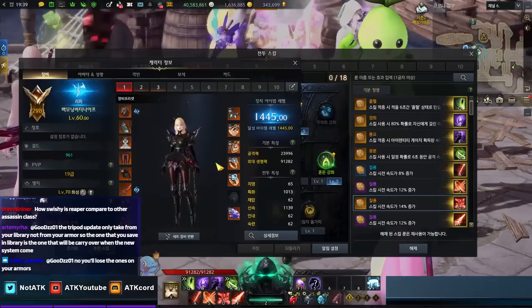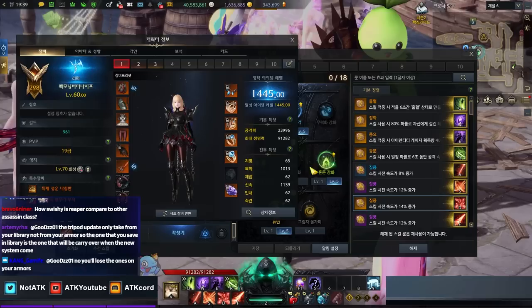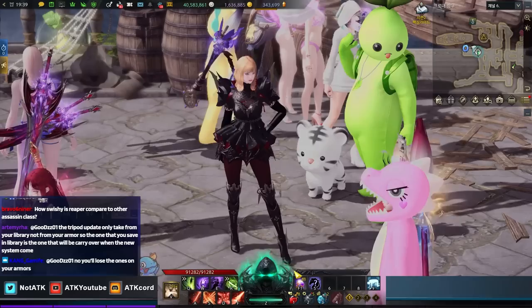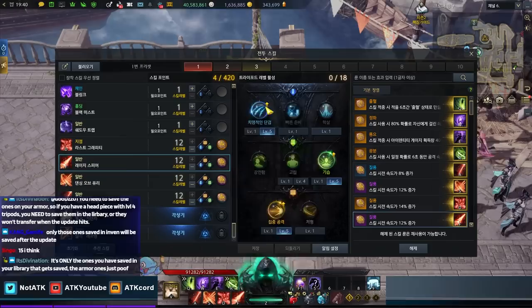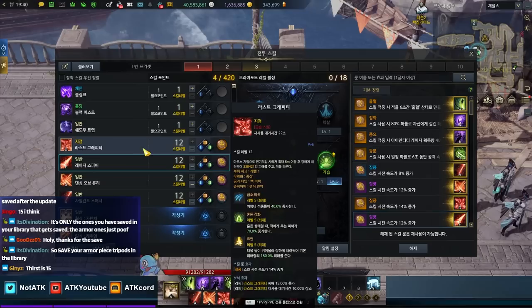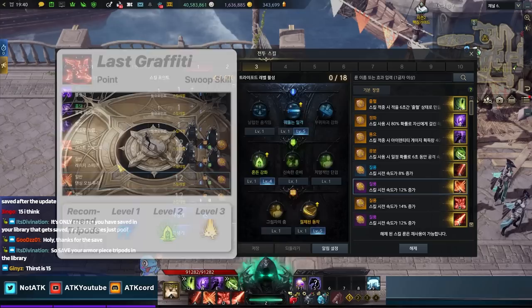If I put it to level 5, it's a 40% increase in crit rate. So for a little rundown on the class — you don't need crit on Reaper. If you level up the tripod, it gives you 40%, and if you transform, it's 10 or 15% — you guys can correct me in the comments. So by default, if you have the tripod up, it's 15 plus 40, so you have 55% crit rate if you level up the tripod. The red skills are the main damage skills — I leveled them up 5, 5, 5, 5, 5, 5, and then 5, 4, 5, and then 5 and 5.